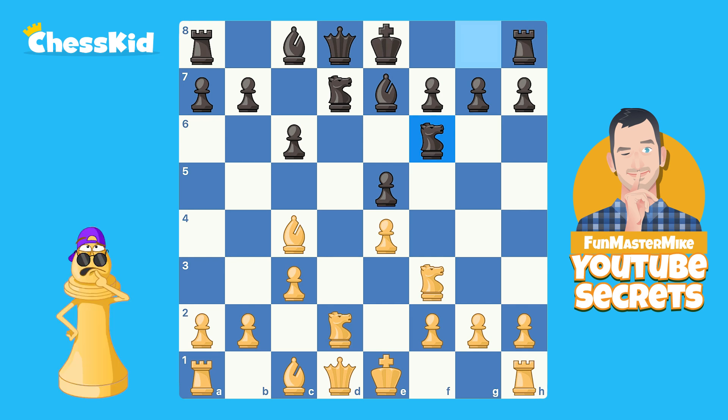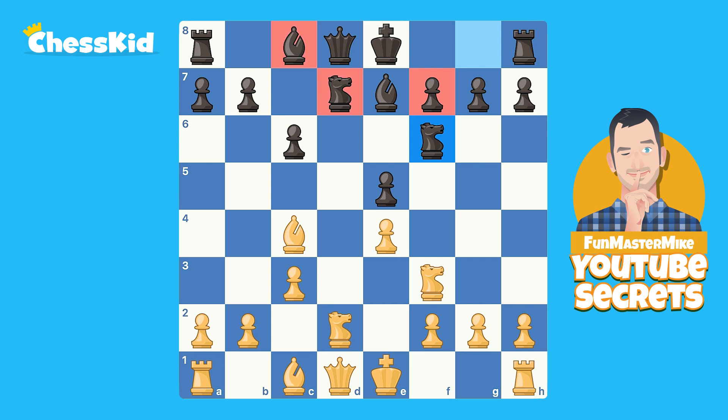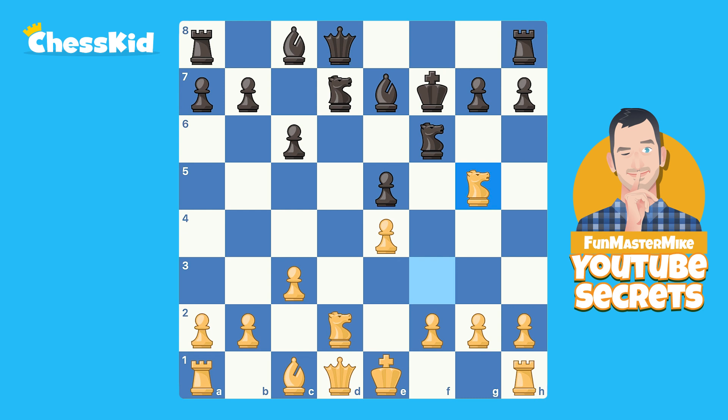Often tactics on this pawn happen when the knight comes to E7 because it blocks the bishop, weakening the E6 square. When you take that pawn on F7, it also weakens the E6 square. So let's play Bishop takes F7, King takes F7, and now the usual follow-up is Knight to G5 check — so I played it.